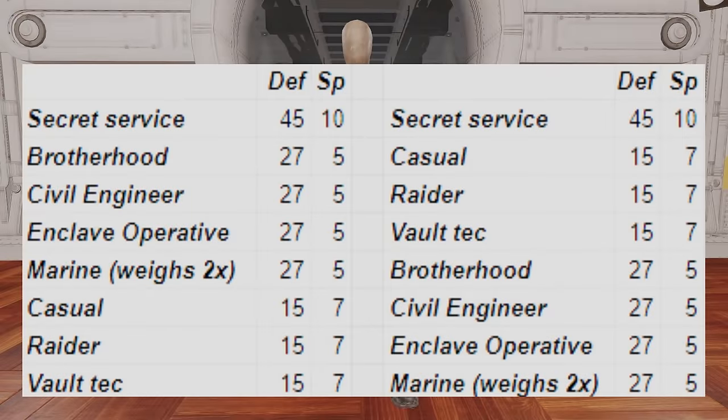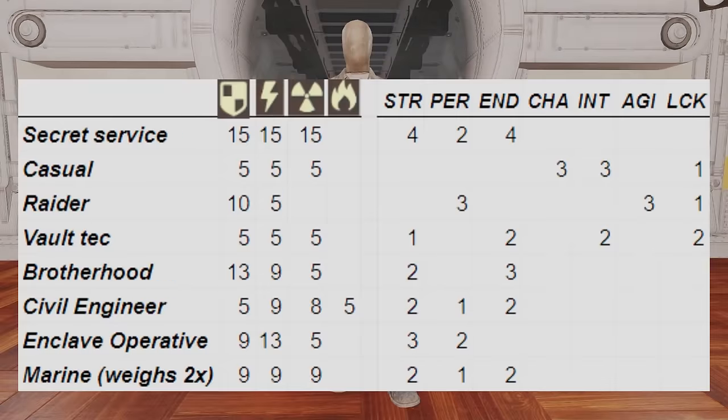You can see they're separated by the actual totals of the numbers they give you, with two little groups and one outlier: Secret Service at the top. There's the group that gives you 27 combined defense points and five specials, and the other group of 15 defense and seven specials. You can basically go off of the needs that you have — if you need more strength, perception, or intelligence, you can use this grid to choose what you want.